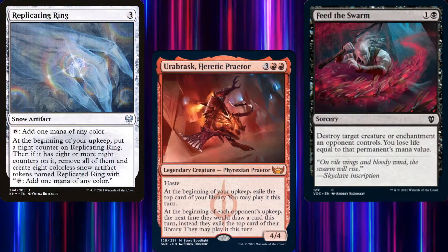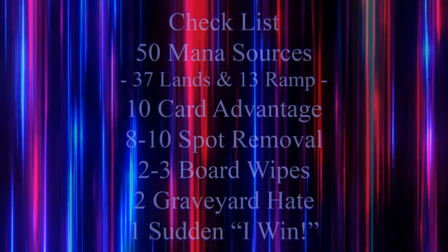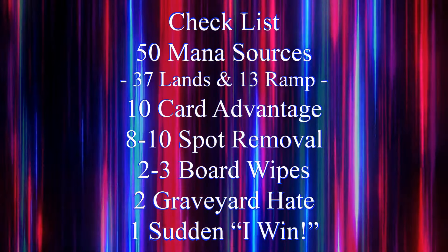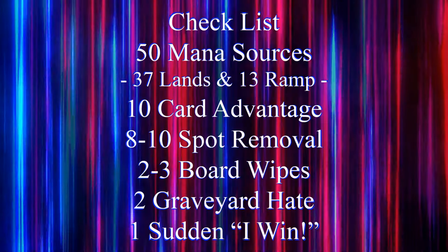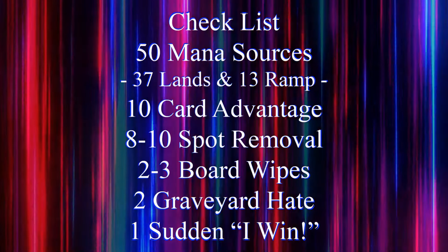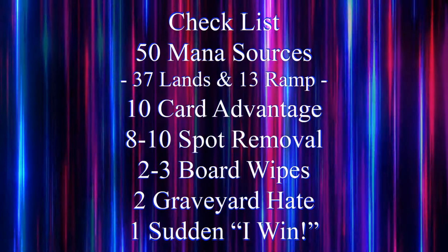In order to build a functional commander deck, you need lots of different pieces, which is why I try to rely on my handy dandy checklist: 50 mana sources, usually split between 37 lands and 13 pieces of ramp; 10 pieces of card advantage; 8 to 10 pieces of spot removal; 2 to 3 board wipes; 2 pieces of graveyard hate; and 1 sudden I-win card.